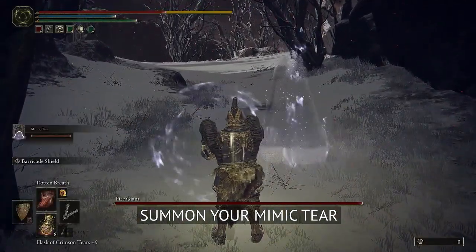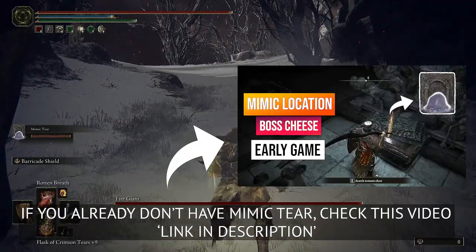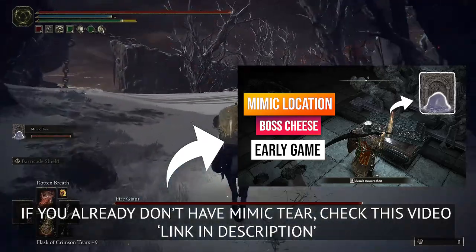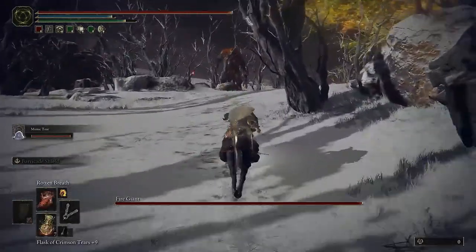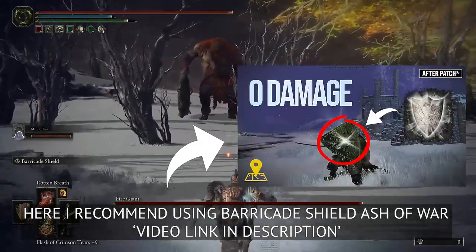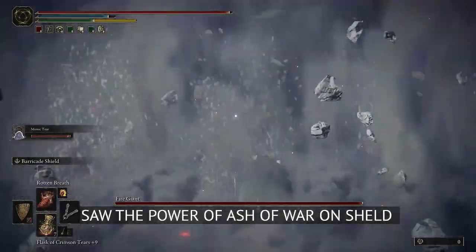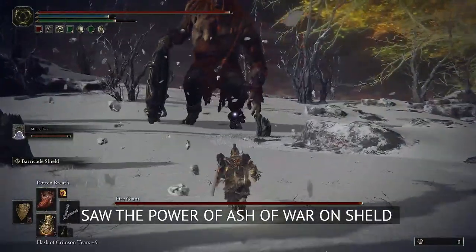Summon the Mimic Tear. If you already don't have Mimic Tear, watch this video — link will be in the description. Get on Torrent and go closer to him. I recommend using the Barricade Shield for this, as you can see it will give you zero damage.